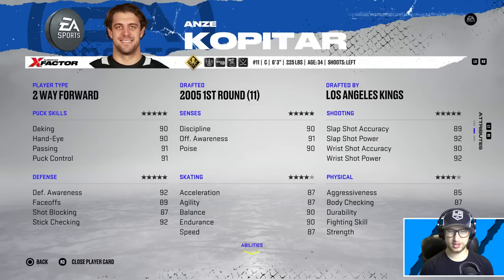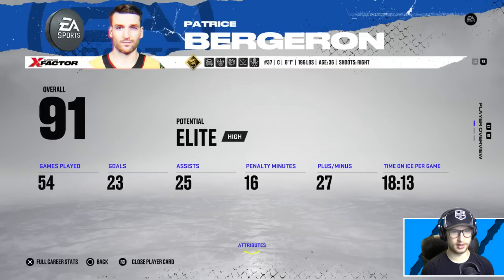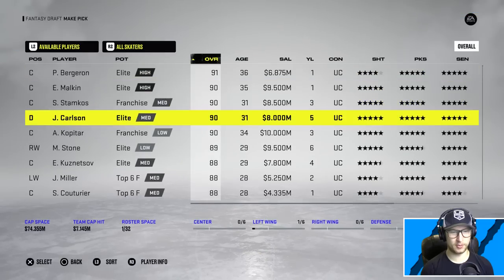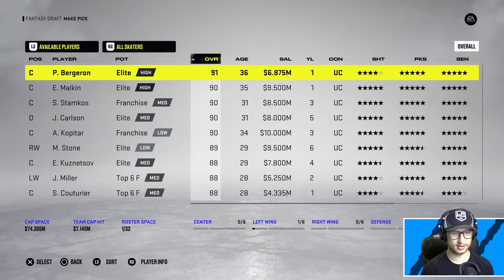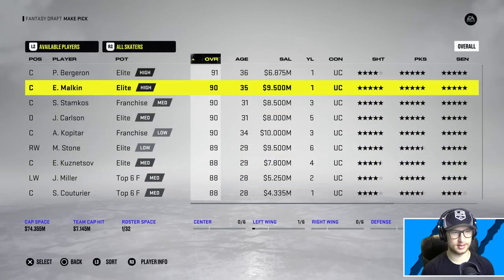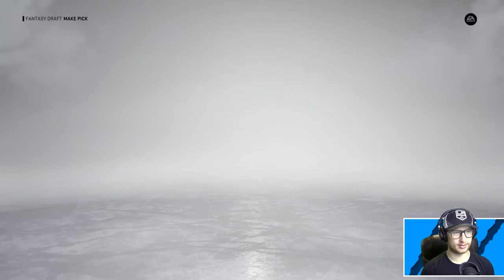Potentially bold strategy here, but Bergeron's only making 6.8 million - that's tough. Kopitar, I'm sorry, you just sealed the deal with that contract. What about JT Miller though? I do already have a left winger, he would be very nice to add to the team. But I already have a left winger - I gotta grab a centerman.